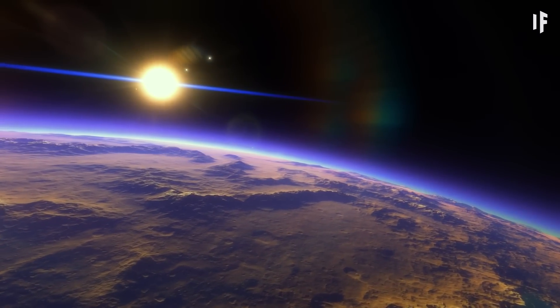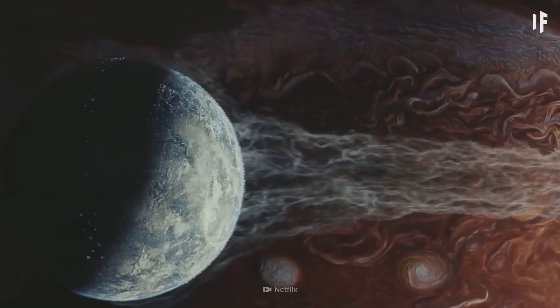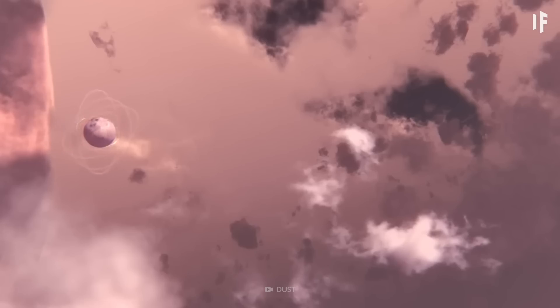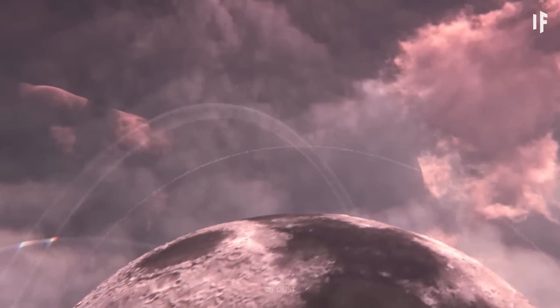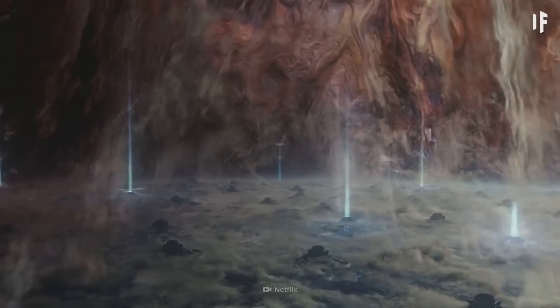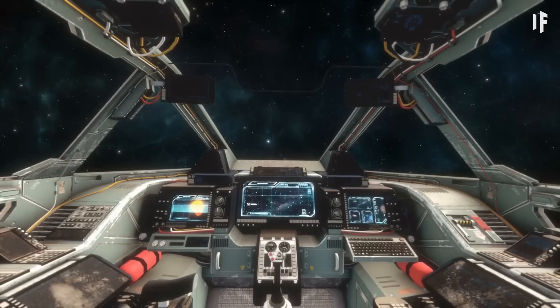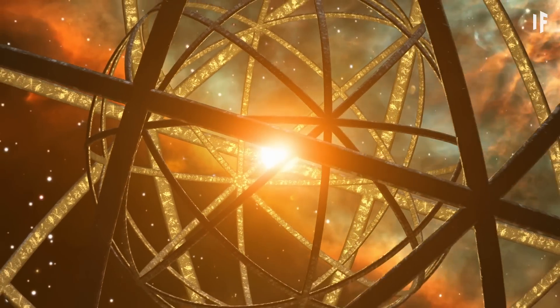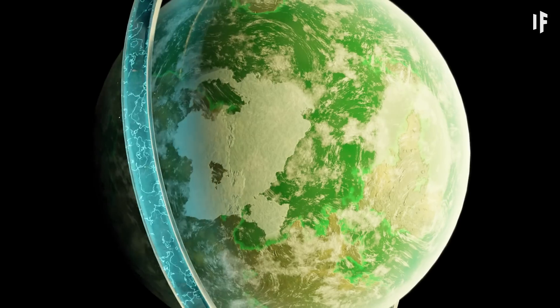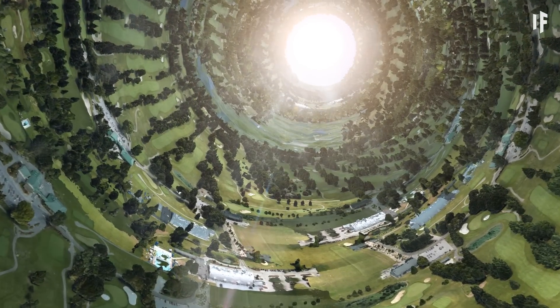Even a planet's orbit could be changed whenever they wanted. If the civilization really likes a planet but doesn't like its location, they can move it to an area of the Solar System that would be easier to sustain life, using large-scale thrusters and the ability to alter gravity. But planets wouldn't be the only places humans would live in a Type III civilization. Remember the Dyson Sphere we looked at earlier? That's a megastructure, and there are a lot more of them throughout the galaxy — including the O'Neill Cylinder, a massive rotating cylinder habitat.